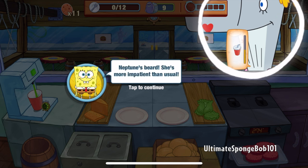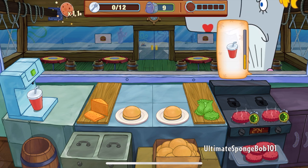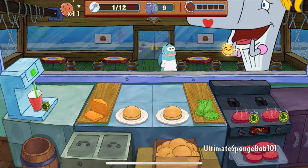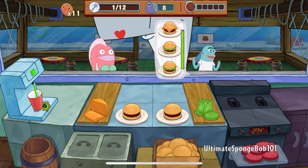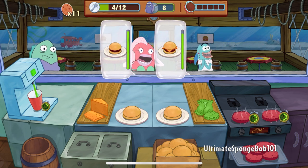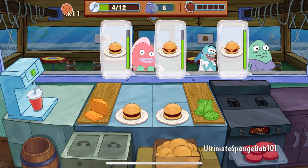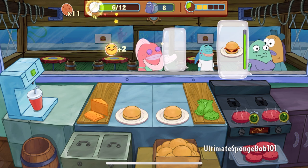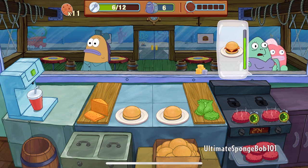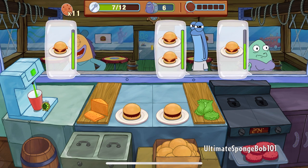May I take your order? She's more impatient than usual. I better serve her quickly before Mr. Krabs has something to say. Pearl, you'll get your soda right out. Just need to fulfill 12 orders and we're all good. This kind of requirement is probably one of the easier ones.